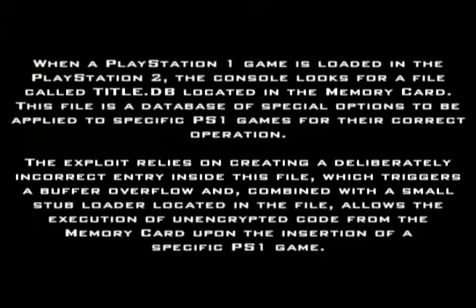How the soft mod works is when the PS2 loads a PS1 game, the console looks for a file called the title.db located on the memory card, for special instructions to be applied to the specific PS1 game so it works correctly. Basically the exploit relies on creating an incorrect entry in this file, which will trigger a buffer overflow, which will allow you to run unencrypted code from the memory card.